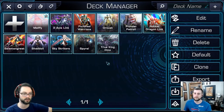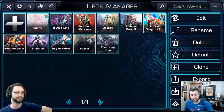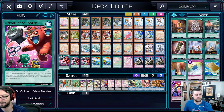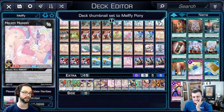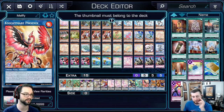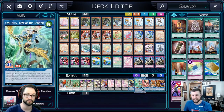This is what a deck header looks like - it actually assigns one of your cards to be like the leader of the deck. You can make any of the thumbnails display any card you want. Can you use a card that isn't in the deck as a thumbnail? I don't know - you could probably put it in the side. It looks like the thumbnail must belong to the deck, which makes sense.